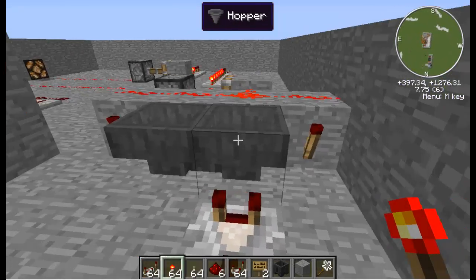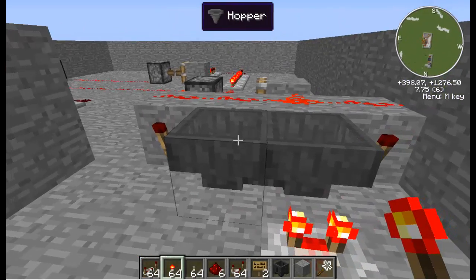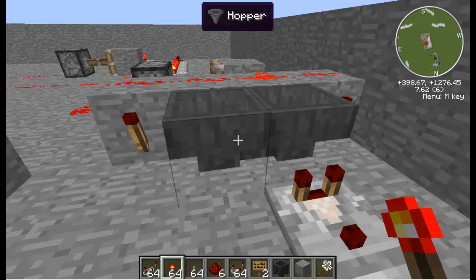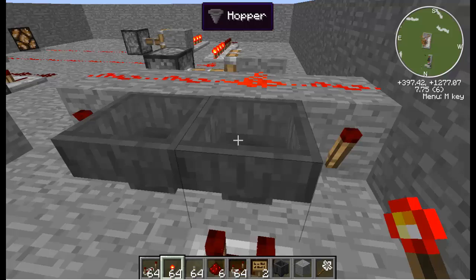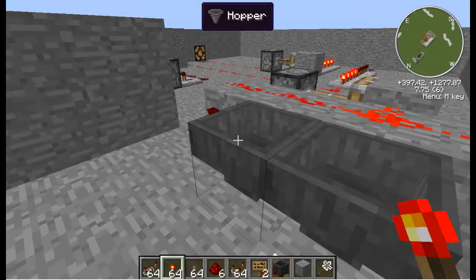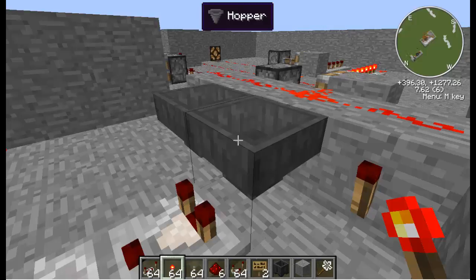This redstone turns these torches on and off, and a hopper with a redstone signal next to it will not move items. That's what it means — it's called a T flip-flop. So it flips the stone back and forth, just flip-flops.